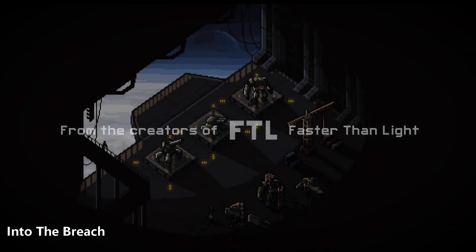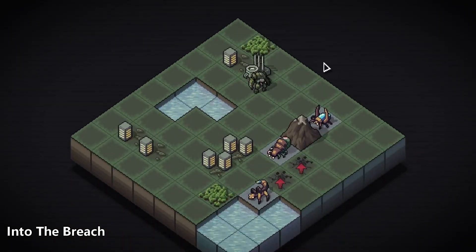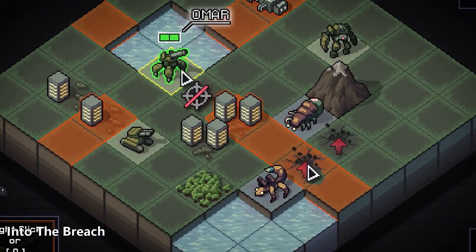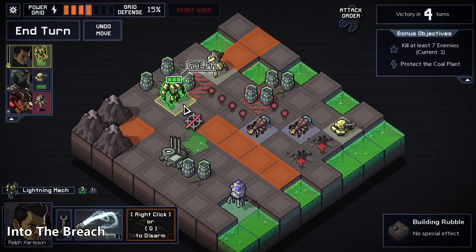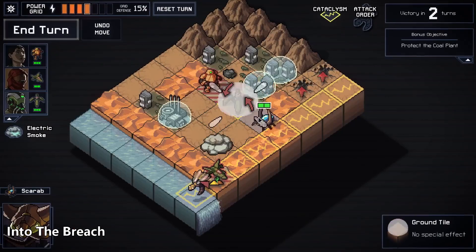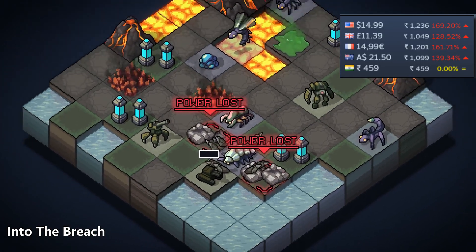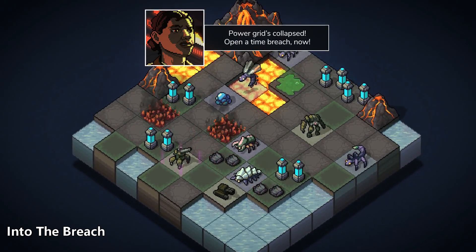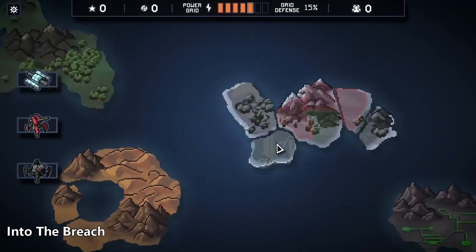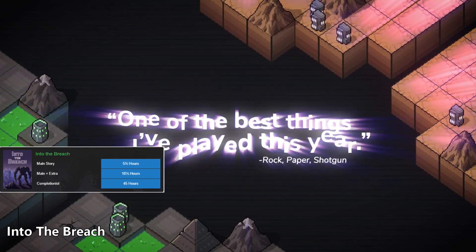Into the Breach is a procedurally generated turn-based tactics game from the creators of FTL. The remnants of humanity are threatened by powerful gigantic creatures breeding under the earth, and you have to control powerful mechs from the future to hold off this alien threat. The game has overwhelmingly positive reviews on Steam at 94%. Base price is only $15 and the lowest price has been 75% off. The game was also given away by Epic and is available on mobile, although you need a Netflix subscription to access it. Playtime for the main campaign is 5.5 hours while completionists can spend up to 45 hours.